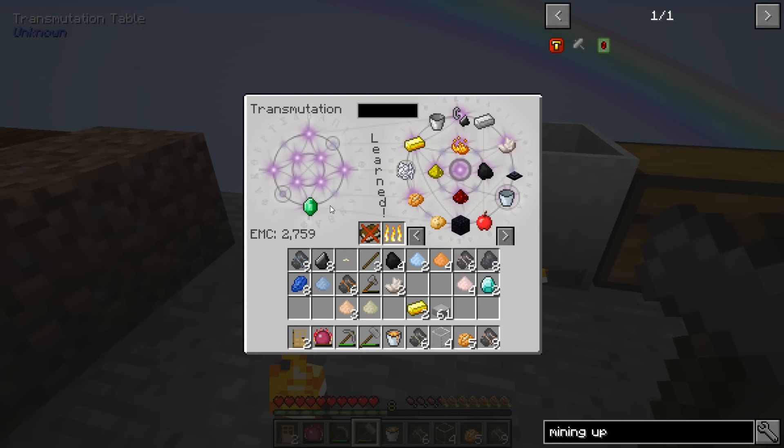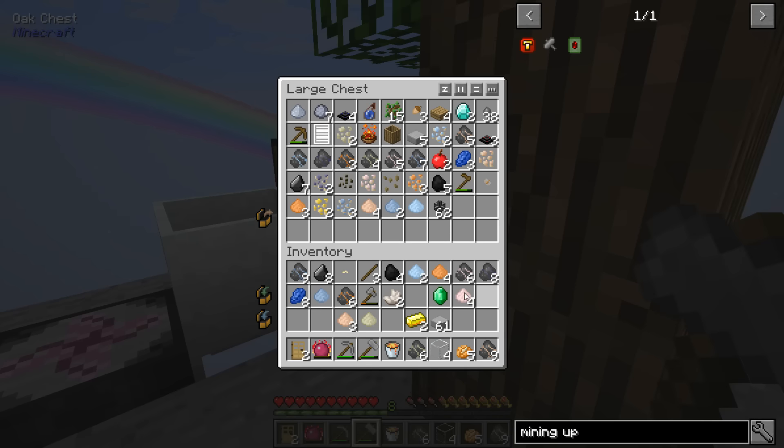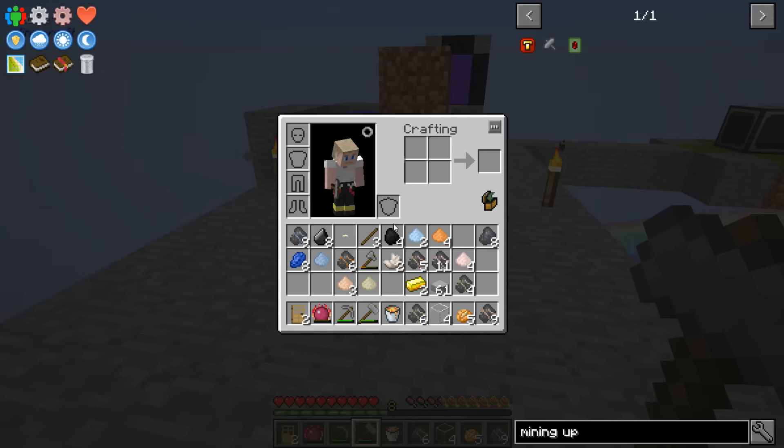Oh I got two diamonds and an emerald — how the hell? 16,000 for the emerald, 8,000 for the diamond. I could use these to get something if I need to. I could do the iron — we already know iron's worth something. Iron and aluminum — is that more aluminum? I can do a bunch of aluminum, nickel — I can put these things together.